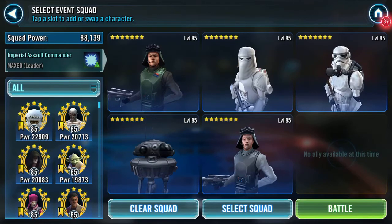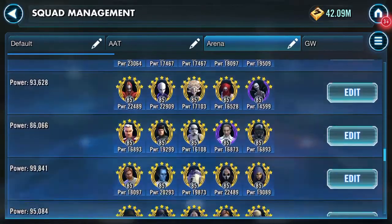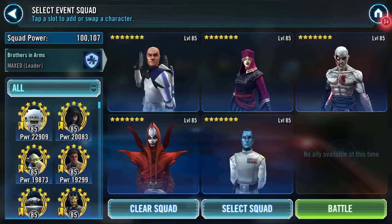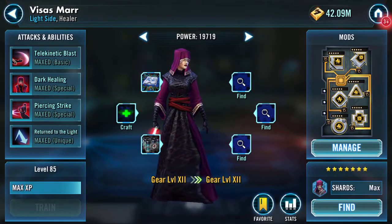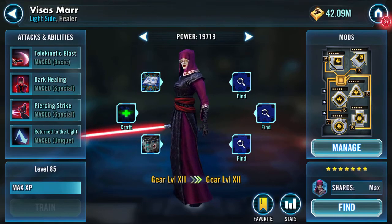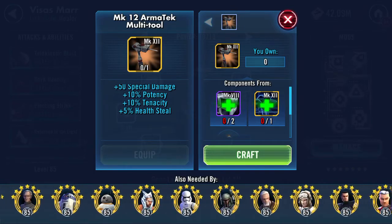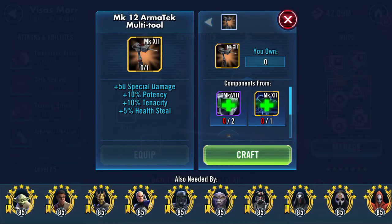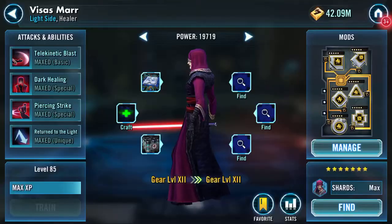Going into tier two, select squad. I'm going to try this squad here. Here's my Visas Mar — she's got everything except for the final piece of gear, which is the Armor Tech Tool. I've got loads of characters that want this. The reasoning is I do use her; she's part of my phase one heroic Sith and she's going to counter a lot, which is going to add all these bonuses to her.